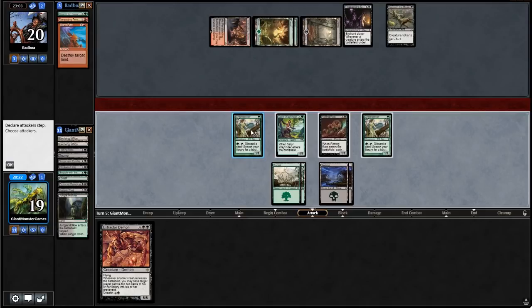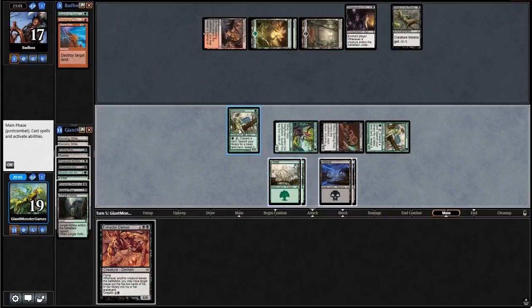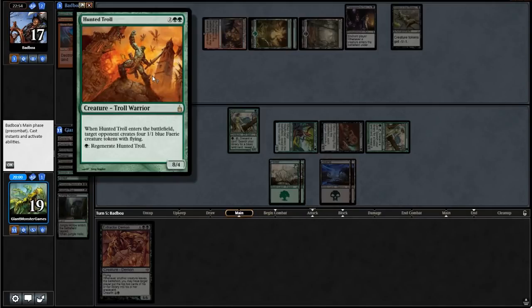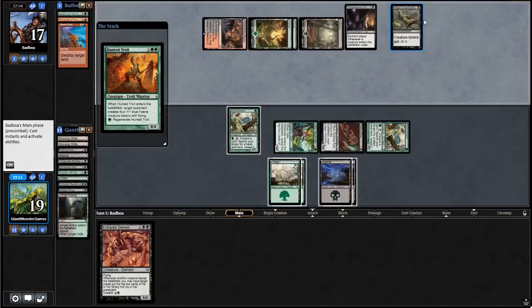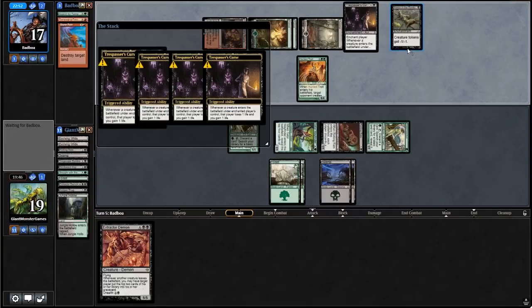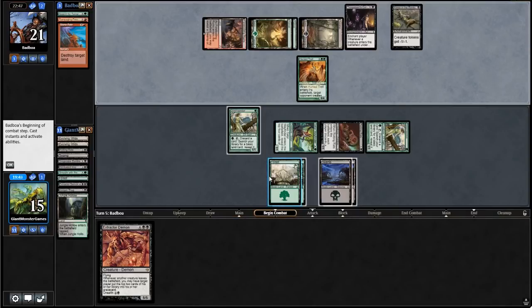We can play Extractor Demon out of our graveyard for cheaper — it's a three drop to get out of our graveyard and we can do this at instant speed. We're going to leave it up because we are planning on pitching it. Our opponent plays Hunted Troll — when it enters the battlefield, target opponent creates four 1/1 blue fairy creature tokens. So we lose all of our creature tokens, our opponent gets a bunch of life off that as well. We pitch Extractor Demon and fetch up a Swamp.